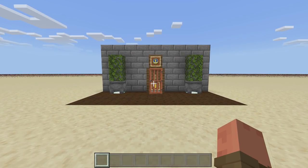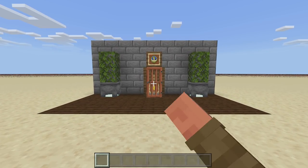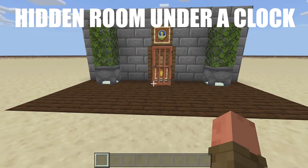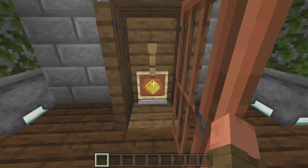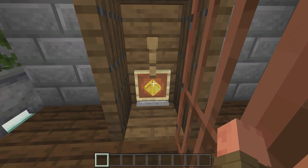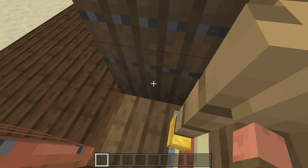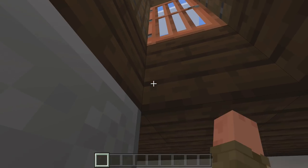Hello everyone, it's Fred here, welcome back to another redstone video. In today's video I'll be showing you how to build a simple hidden room underneath your clock. If we come over here to our clock, open up this door, and then turn the item inside the item frame, it will open up our secret room underneath.